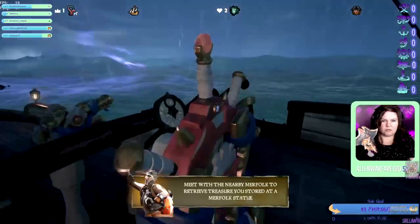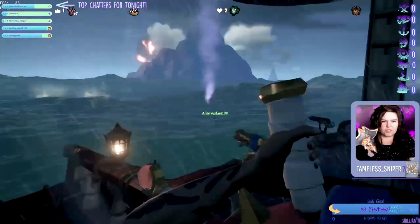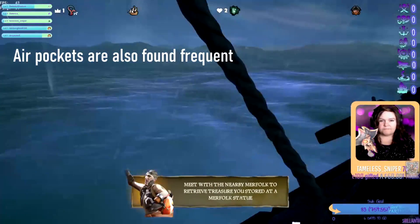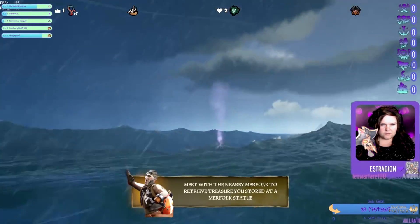Once you've found the loot, you'll then have to use the new mermaid transport mechanic in order to bring the loot back to the surface. Scattered within the sunken temples and the shrines, you'll find new mermaids that allow you to store up to 20 pieces of loot for when you eventually want to return to your ship.